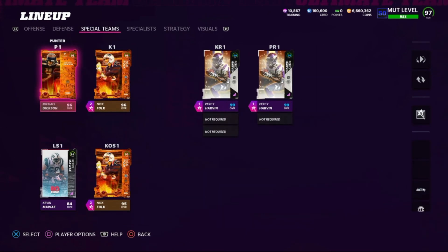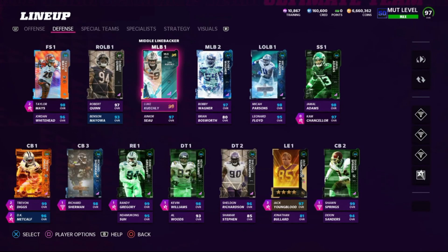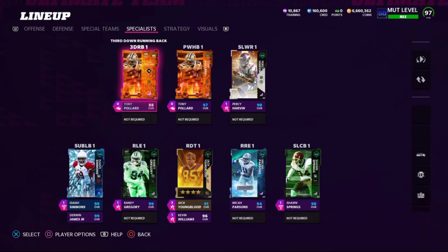Michael Dixon is the punter and Nick Folk is the kicker — both Team of the Year cards, which is another great benefit of pairing these two teams. Both your punter and kicker are already 96 overall. For required defensive cards, you need Ndamukong Suh at backup right end for all-NFC team chemistry, Jordan Whitehead at backup free safety for all-NFL chemistry, Leonard Floyd at backup left outside linebacker for all-NFC chemistry, and Benson Mayowa — the Stocking Stuffer for the Seahawks — at backup right outside linebacker.